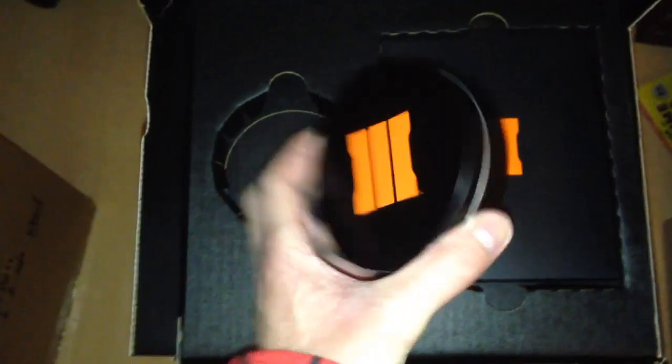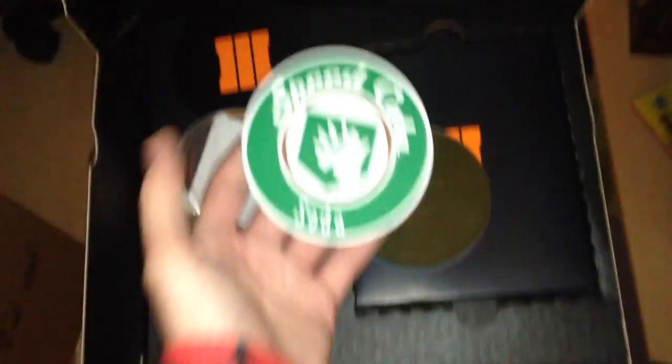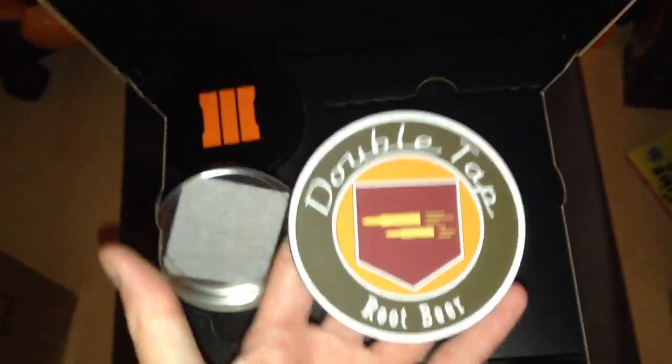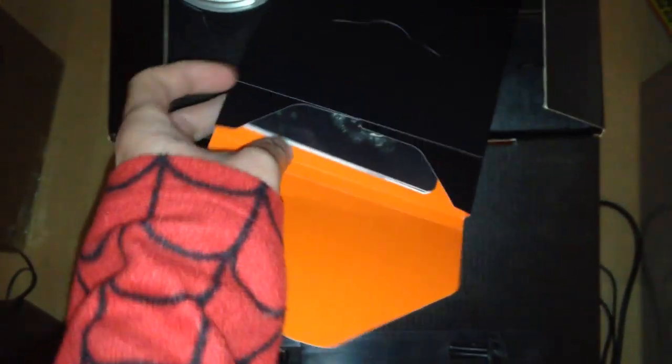Yeah, that's nice and scary. Okay, let's pull this flap out and lift this up. We've got a little tin with the Black Ops 3 logo on there, and in here we're going to have our coasters — they're all based on the zombies perks. So we've got here Speedy Cola, and we've also got Double Tap Root Beer, Quick Revive Soda, and of course Juggernaut.